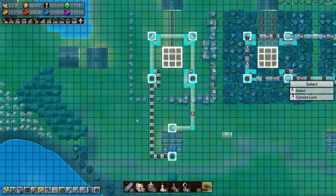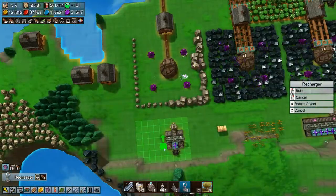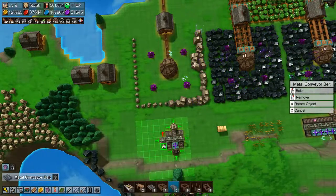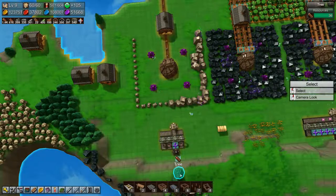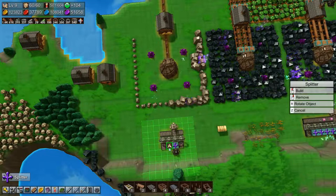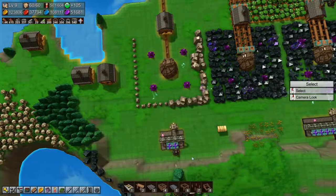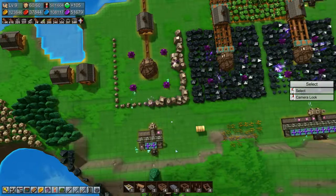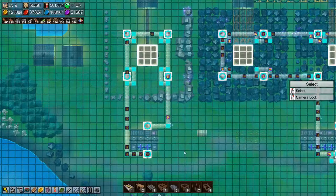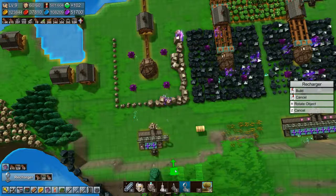Let's take a look at this. We definitely need more rechargers. Let's build one there, because that's all we can build right now. And build a splitter there. So that should help a little bit on the whole backing up situation. And we can afford another one now so let's build that.